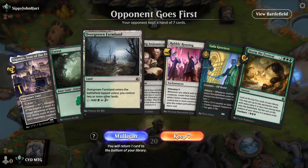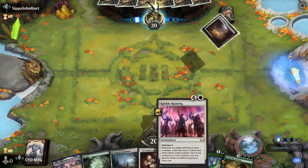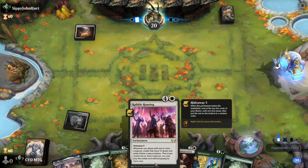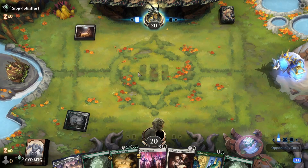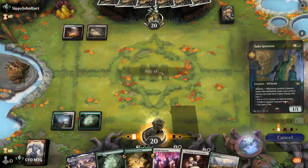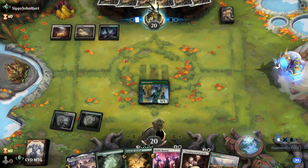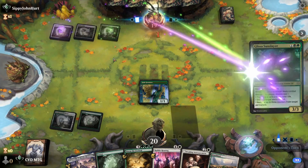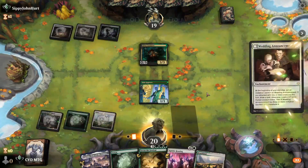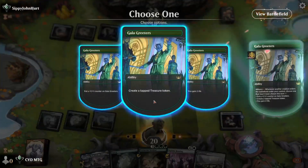Next game — this hand is decent, let's try it out. If the opponent doesn't interfere with us we can just go Greeters, Announcement, then Rabble Rousing, which is going to be a flood of creatures. No kill spell, cool. Glissa is pretty rough — no attacks, make a dude, and go with the treasure.